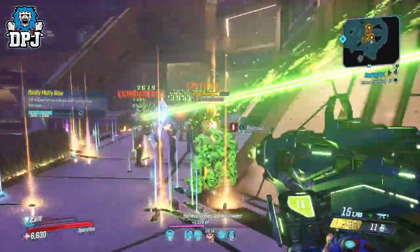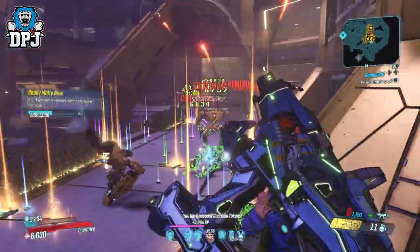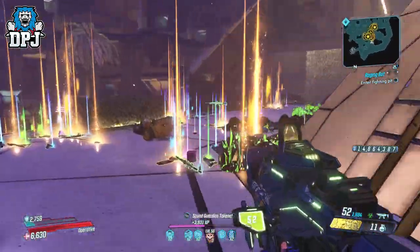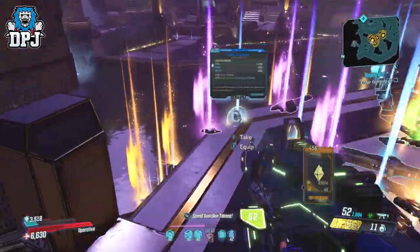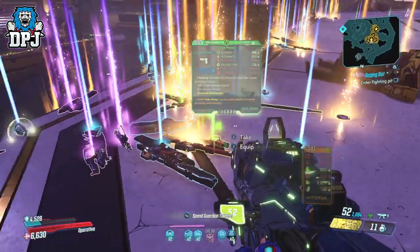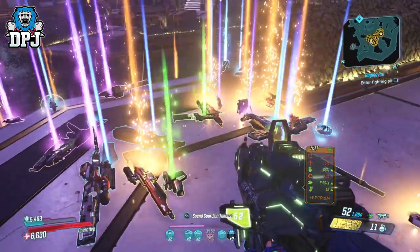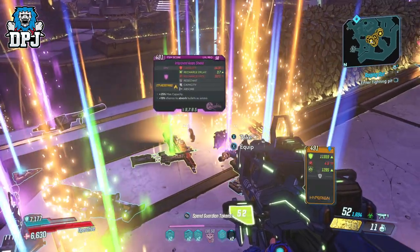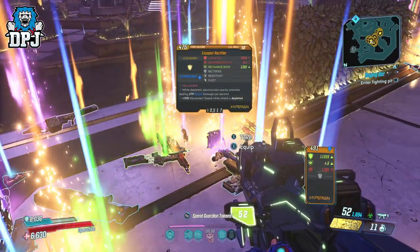This is by far the quickest way to farm those new legendaries. Old ones drop here too, and I believe he's the go-to boss for the auto-aimed sniper rifle new to this DLC. I did have a few of the other new legendaries drop here as well, so most likely most do. Have fun with this and farm away.